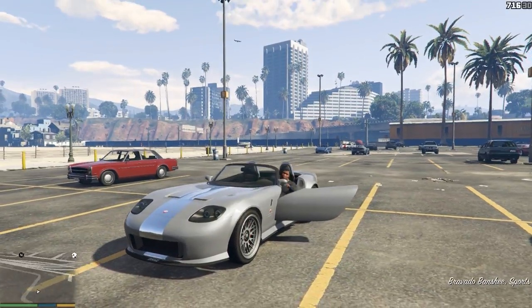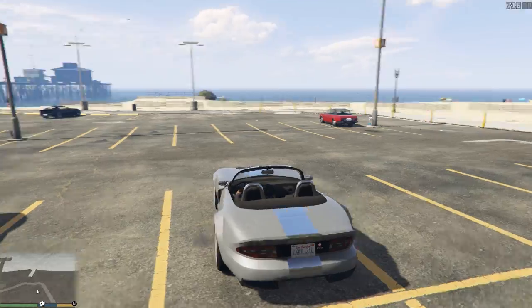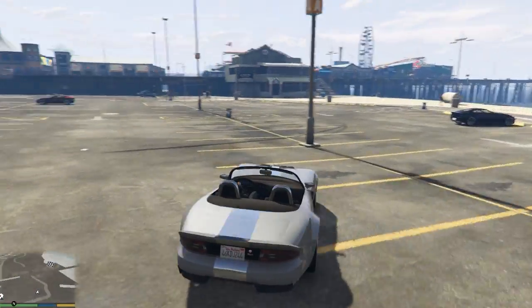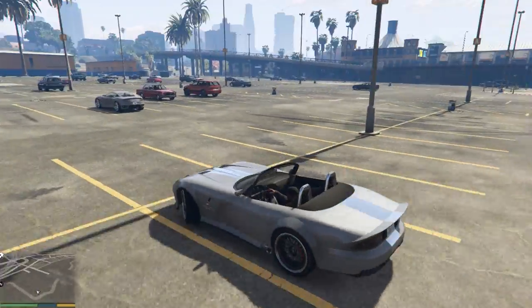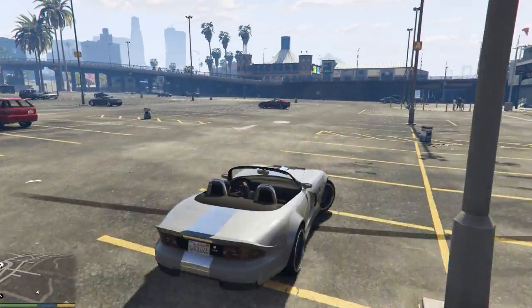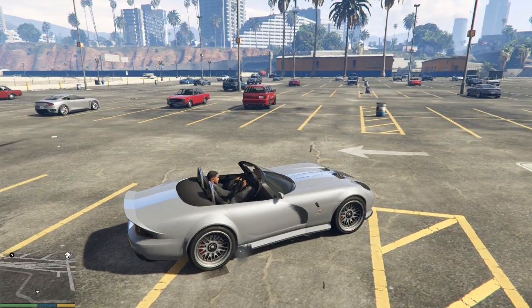So what we're going to do is just jump into a car. Normally whenever you jump into a car in this game you have just this typical view here — we have no way of knowing what our speed, RPMs, or anything like that are while we're driving around.